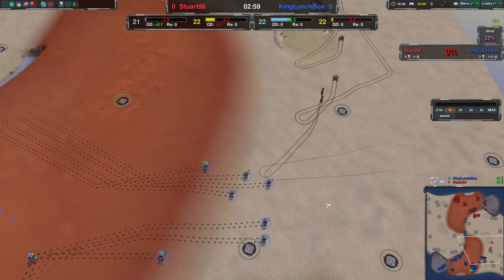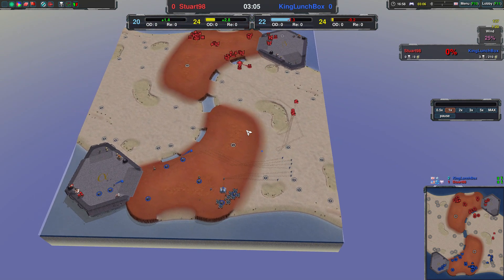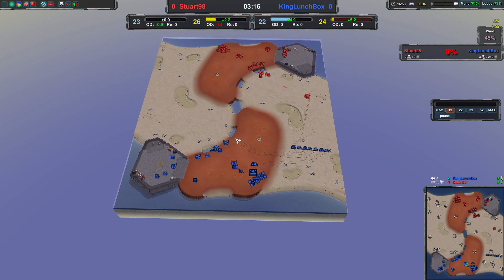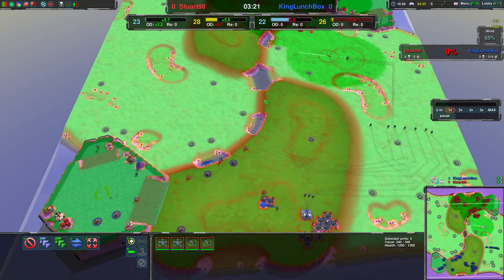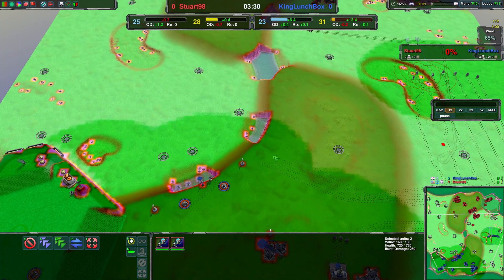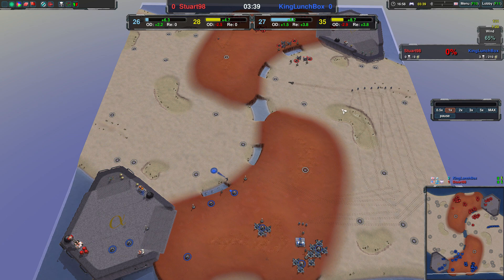Stewart once again trying to harass a little bit, but King Lunchbox just takes their duck and drives them away. King Lunchbox also getting up a couple of lotus on these narrow choke points. For vehicles, they are actually slowed down quite a bit on those hills — not insignificant — whereas for a bot player it's a little bit less of a difference.